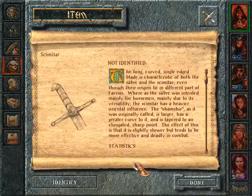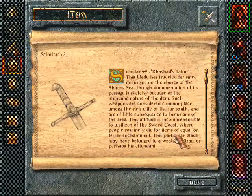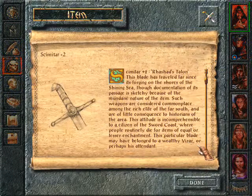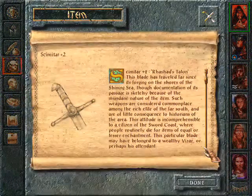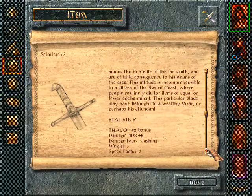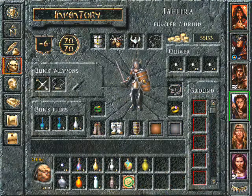The good thing is there's a scimitar here — Rashad Talon. This blade has traveled far since its forging on the shores of the Shining Sea, though documentation of its passage is sketchy because of the mundane nature of the item. Such weapons are considered commonplace among the rich elite of the far south. It's a plus two scimitar and I think this is finally a weapon for our girl, Jahira.